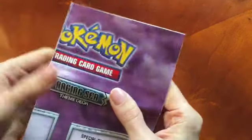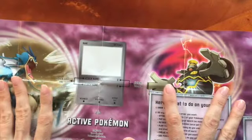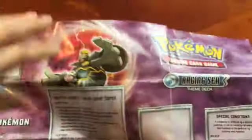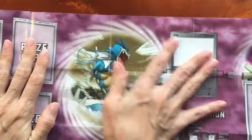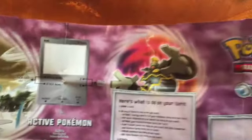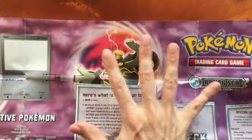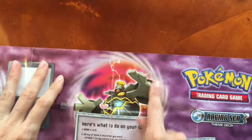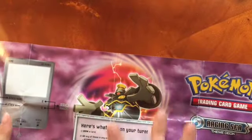This is the first mat. It's purple. It's from the Raging Sea theme deck. It's from one side, and here's the legendary.